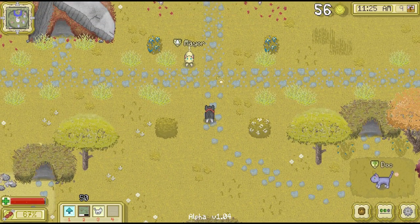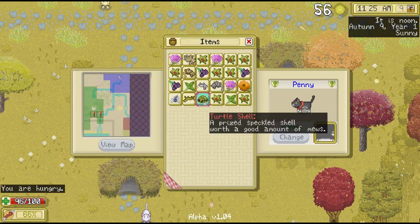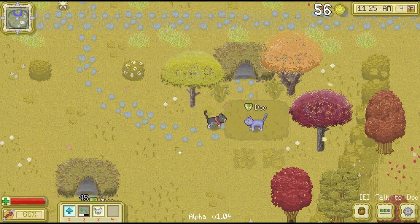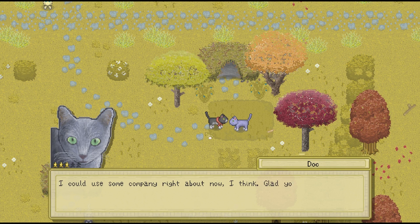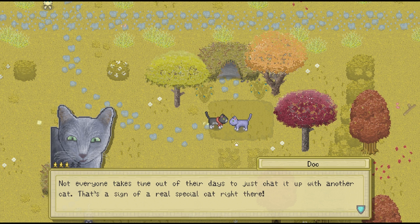So let's scoot over here and Mare, you would not believe how much I have found — my pockets are full to bursting — but let's give Doc this lovely little turtle shell and see what he thinks of it. Hey there, how are you doing today? Pretty good Doc, we're actually doing very nice because we had so many golden seals. "Aw, you didn't have to do that, thanks a bunch Penny." Aw, look at that — he actually has three little stars. Oh my gosh, so we're getting to know Doc finally with all of the herbs that we've given him. He is finally on our side, or at least more so than some of the other cats. "I could use some company right about now. Glad he stopped by." Aw, that is adorable. Not everyone takes time out of their days just to chat it up with another cat — that's a sign of a real special cat right there.